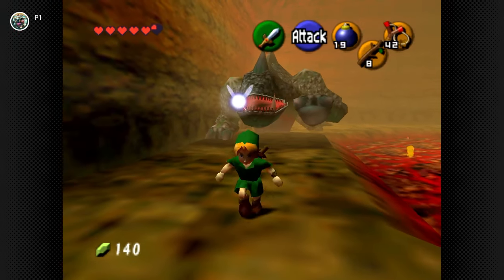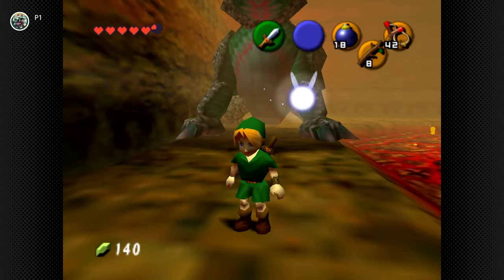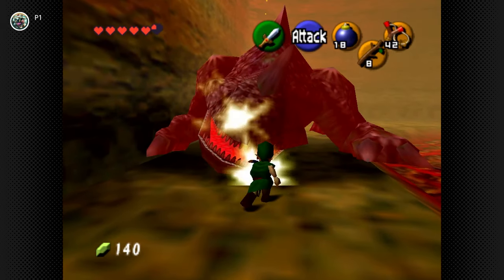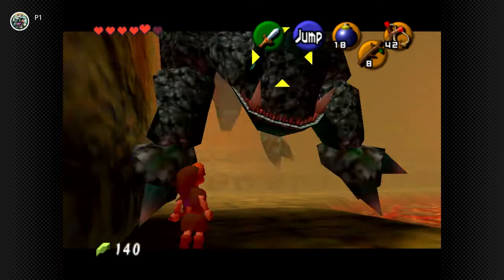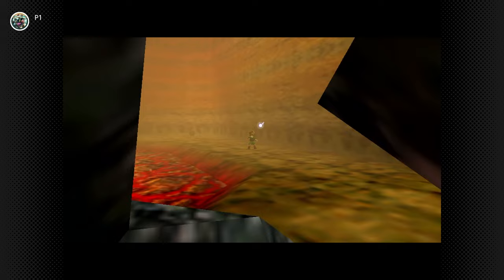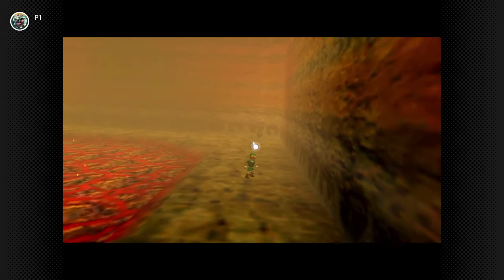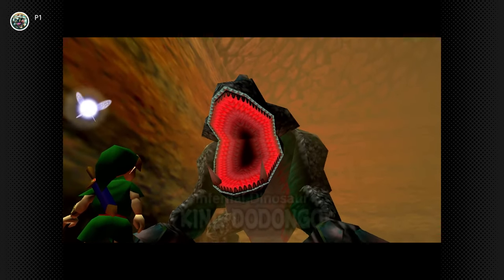At number 10, we have Infernal Dinosaur, King Dodongo, boss of Dodongo's Cavern. A returning boss from The Original Legend of Zelda, I absolutely love the introduction, as we see Link through the boss's eyes as he rolls up towards our pint-sized hero. Easily one of the more intimidating bosses.